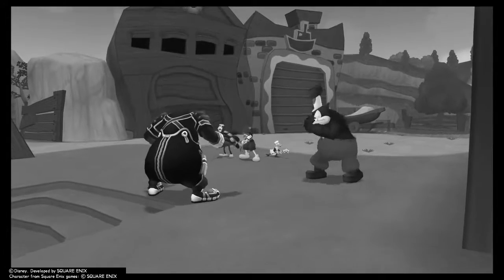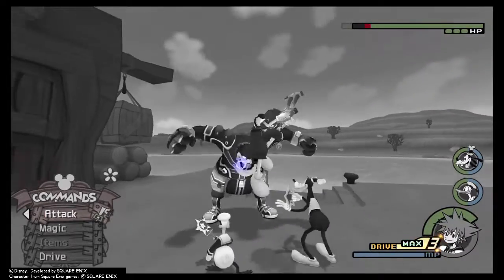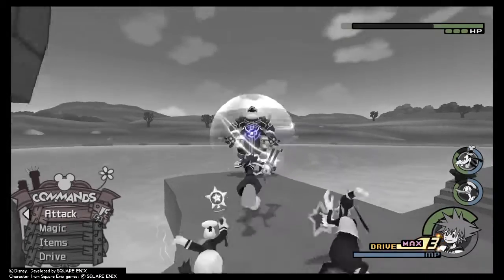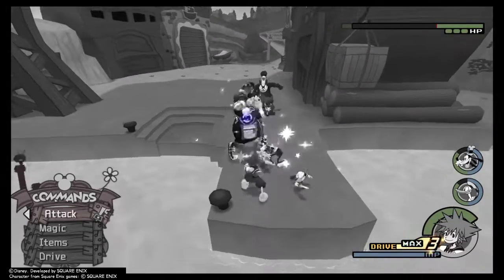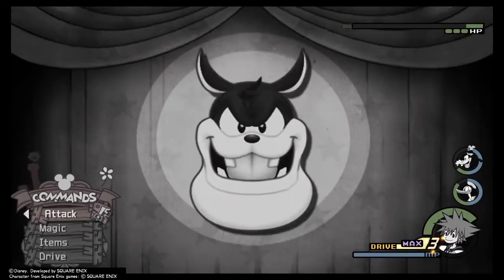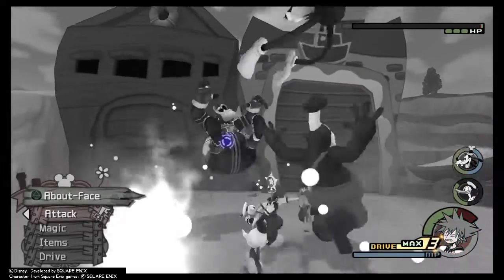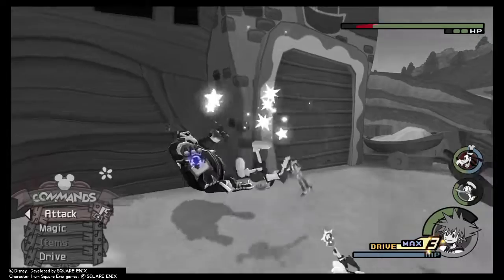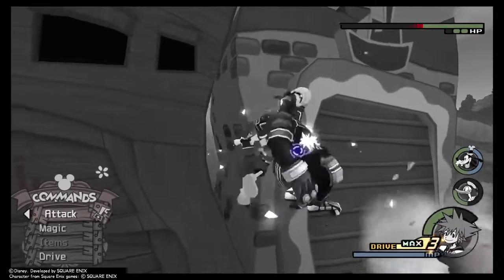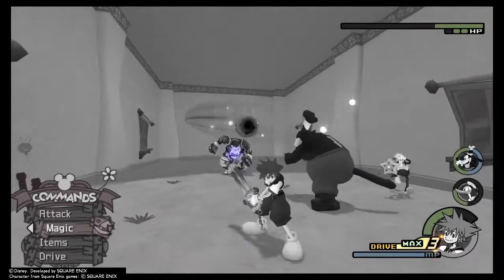Now we got Present Pete, but we're fighting with Old Pete to attack Present Pete. What's interesting about this fight is he'll run to one of the four stages, and it happens every time you get him down to a certain health.